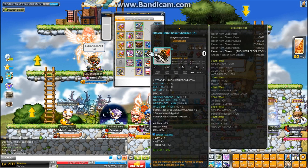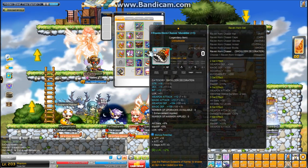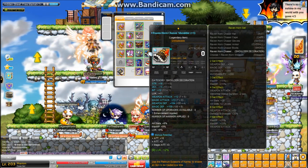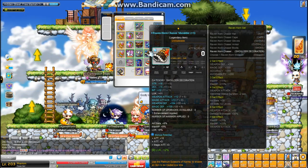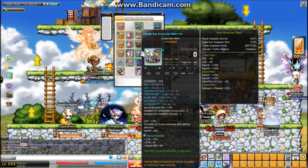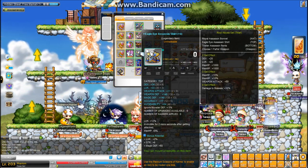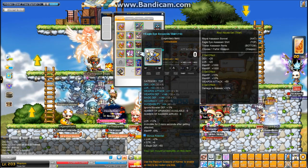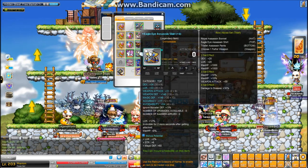Here's my shoulder — I bought it a while back. 12 attack with 13 attack bonus pot, so 25 attack total. Then 18% luck with 2% luck neb. Here's my top — it's not really that amazing. I'm probably going to sell it at some point and buy a better one. I don't really want to waste cubes on it because it's not scroll grade either and I don't have any way of scrolling it currently. So yeah, 11 attack, 14% luck.